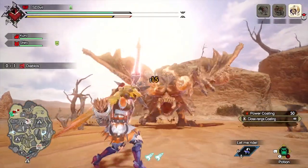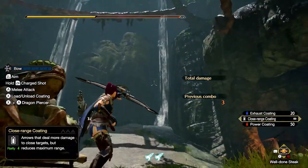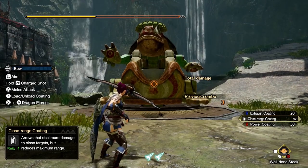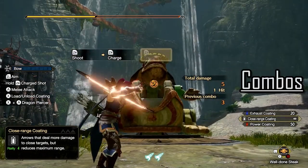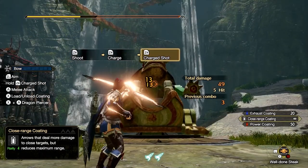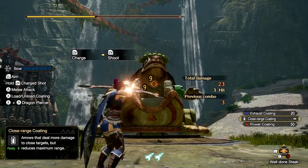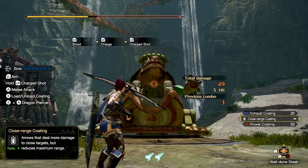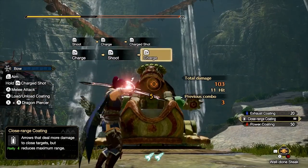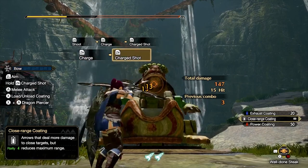Now, as I talk about your combos, I'm going to assume that you're holding ZL. Holding ZL allows you to aim — obviously, with a ranged weapon, you would want to be doing that when fighting any monster. While aiming, pressing ZR three times will allow you to fire a volley of arrows, meaning that the second and third shots will be charge level 2 and 3 respectively. This is a good way to constantly damage the monster, but be aware that firing arrows uses up stamina. You can also infinitely fire your arrows by constantly pressing ZR as long as you have stamina. Just know that after the third shot, the next shot resets to a level 1 charge shot.